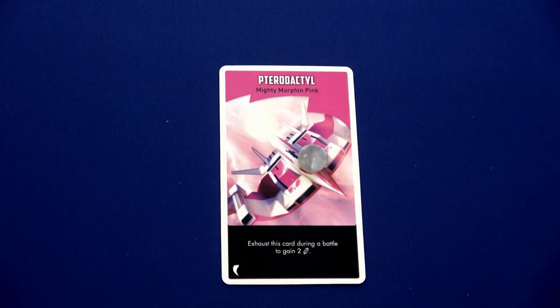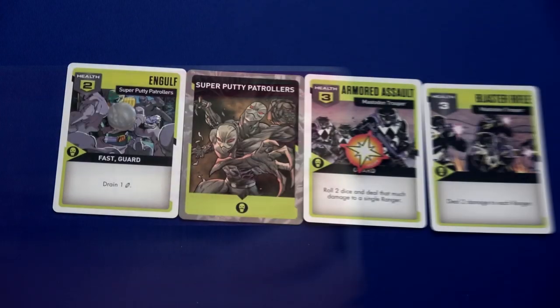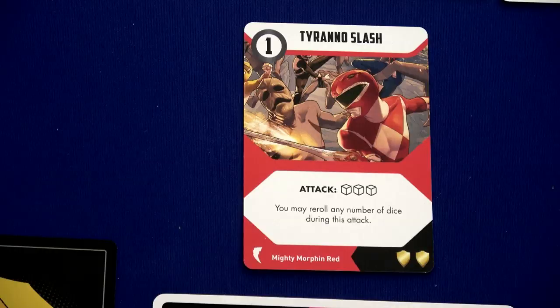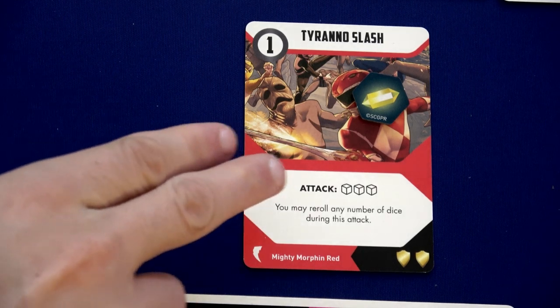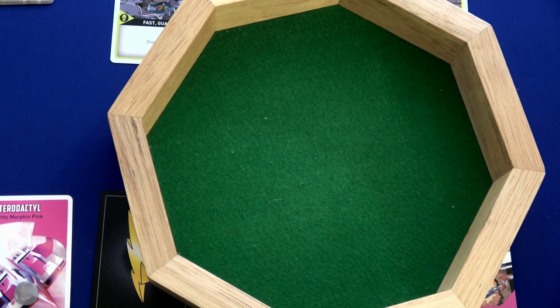This happens immediately, so we power up to level one, remove all the foot soldiers, and get to draw a Zord card. We have the purple one — the Pterodactyl: exhaust this card during battle to gain two crystals. That's awesome — it can be used once per round, not per battle. We'll give this to Kimberly since it matches her color.